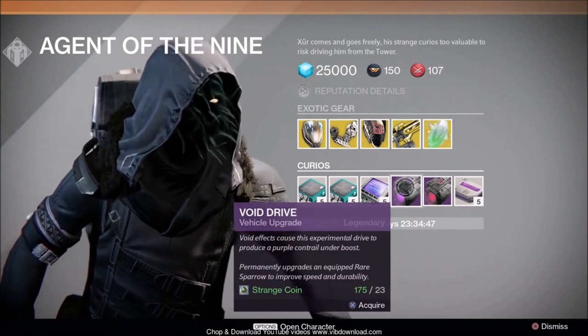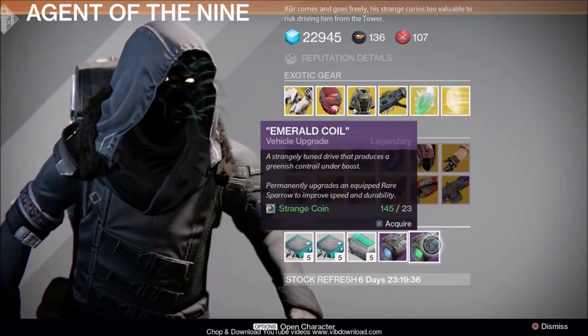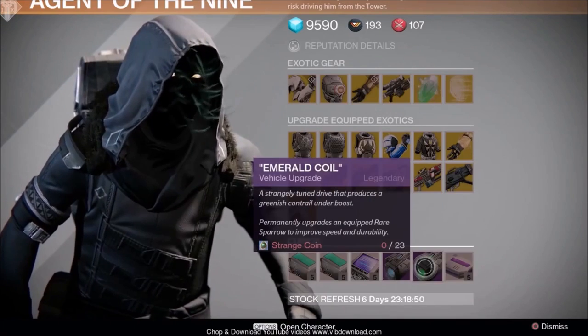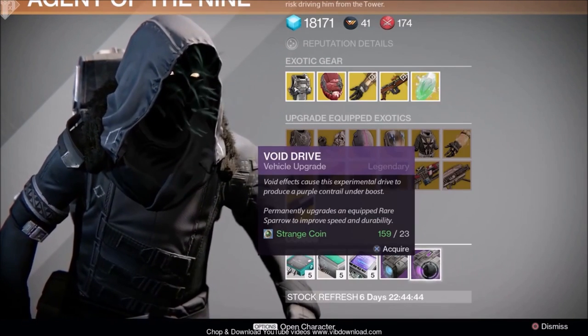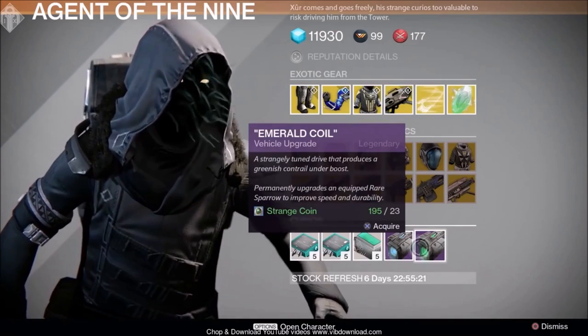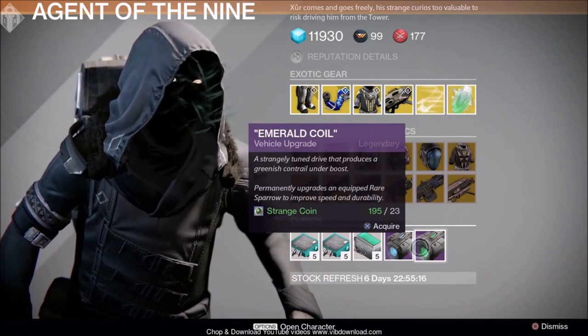The Void Drive will give you a big coil for those rare sparrows — blue quality. Emerald Coil and Heavy Emerald Dives are for upgrading those rare blue quality sparrows. Plasma gives a blue contrail.